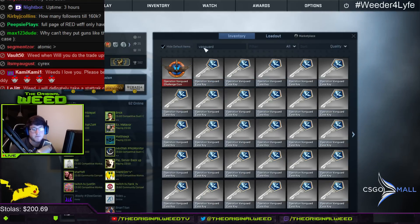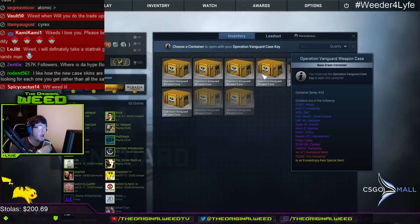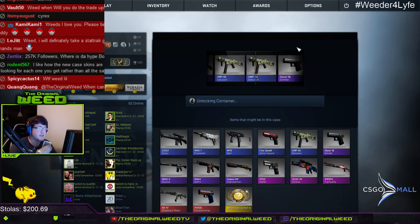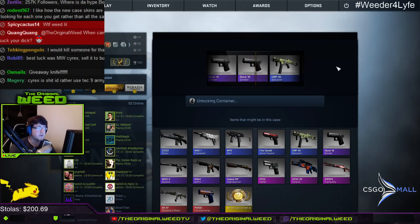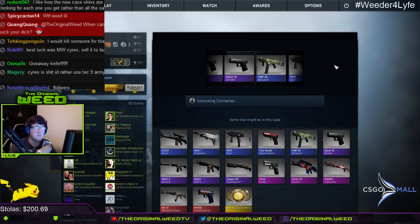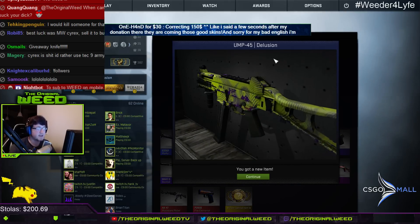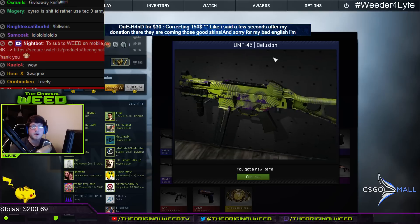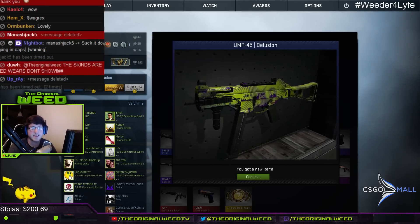Weed, I'd take a Stat Track Griffin off your hands — I haven't unboxed one yet. Most of the things I'm unboxing are mostly to give away to you guys. Not bad — this UMP skin is pretty sick, I like it.